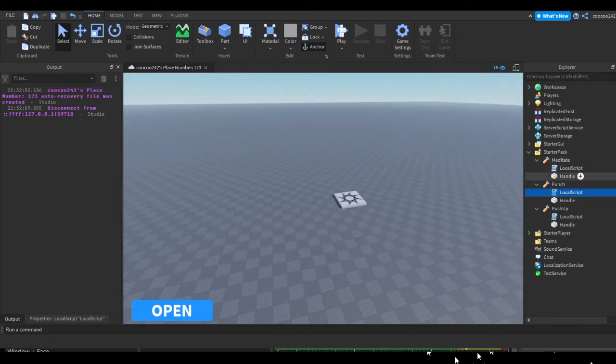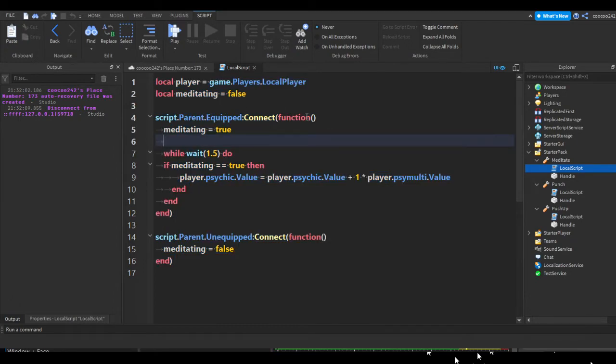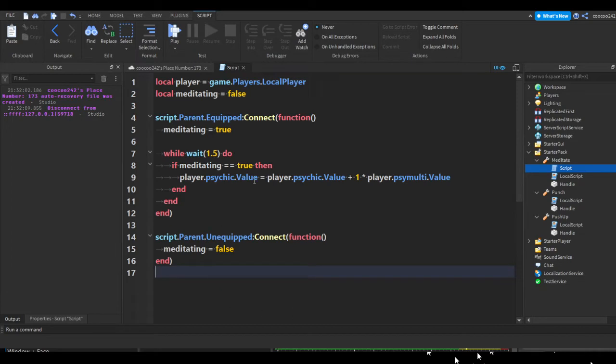First we're going to start with the tools. Go into Starter Pack and get to your tool, then open up the local script for the tool. Highlight everything and copy it all. Once you copy the entire script you can close it. Now go to your tool — right now we're doing Meditate — press the plus, insert a regular script. You can rename it if you want, then get rid of the print hello world and paste in the script we just copied.